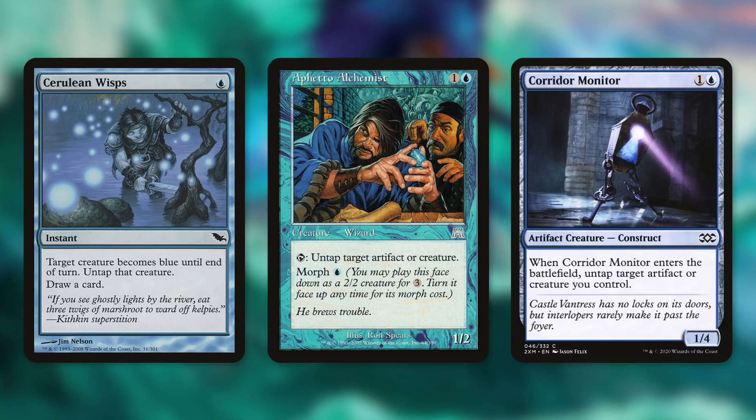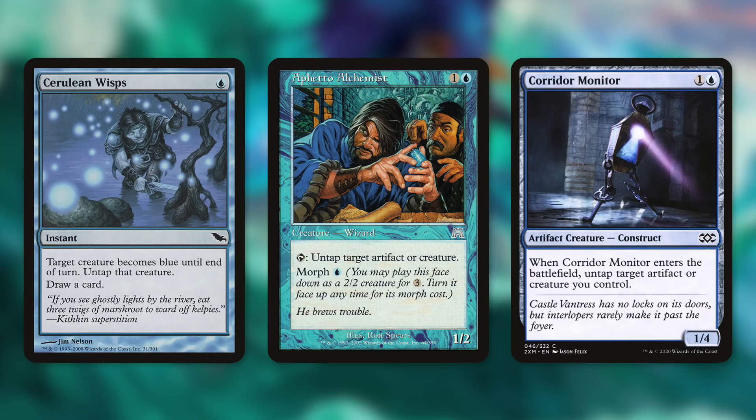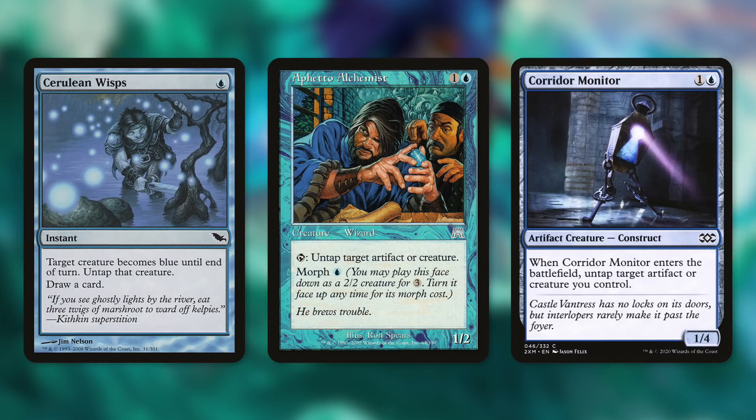Corridor Monitor is another one where Encoring it can be very effective depending on your mana rock situation — you might actually net mana out of it. When it enters the battlefield, untap target artifact or creature you control. With one Corridor Monitor Encore token, you can untap your commander, and with the other two you can untap a mana rock or two, letting you come out even or net mana.